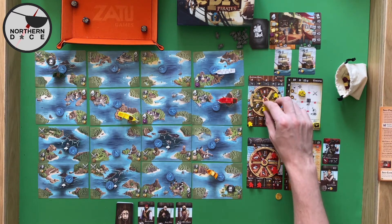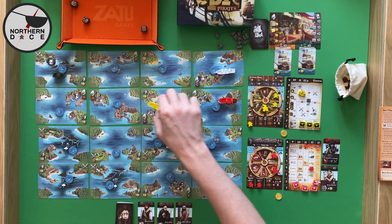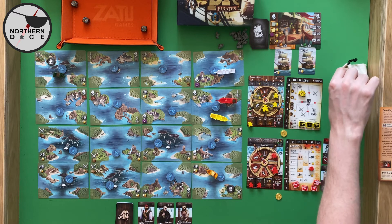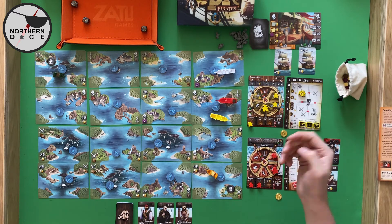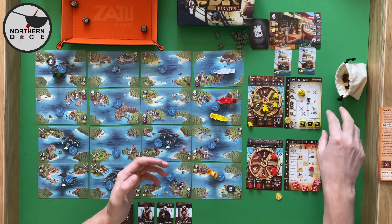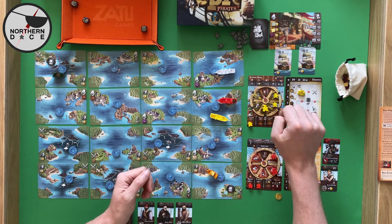He is going to try and sell first, and he can sell no matter where he is. He moves one, two, takes his cargo, places it there, and sells the coffee for its value of two. The problem with the AI is that they don't get bonus actions for their crew — instead they get bonus actions based on what they've just done. And now they are going to try and fight us.